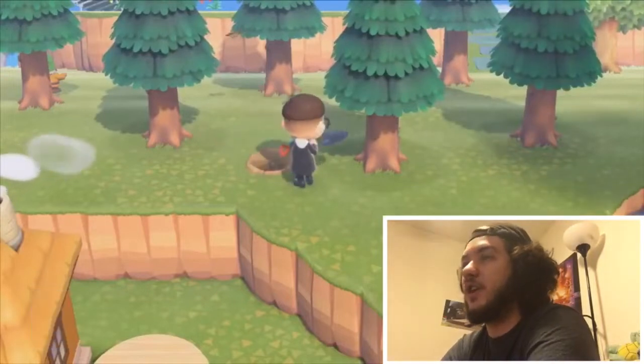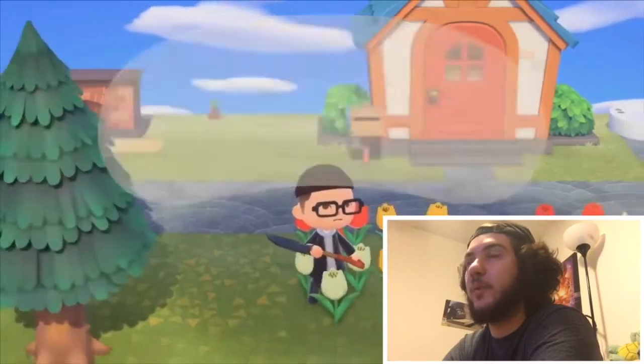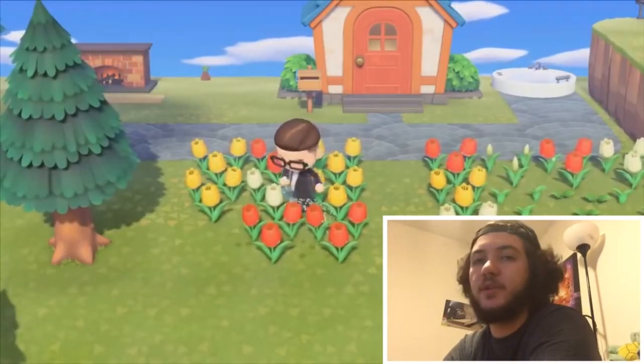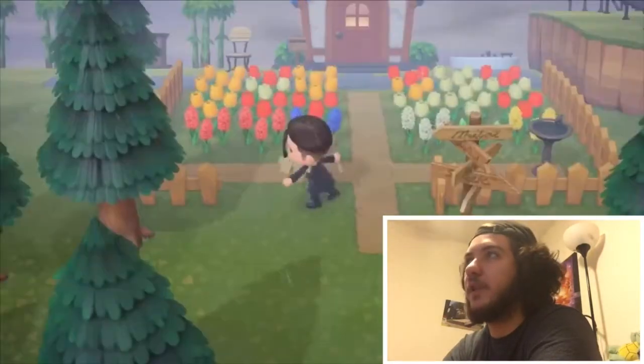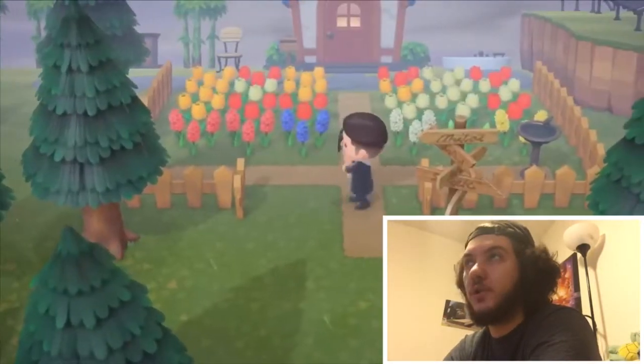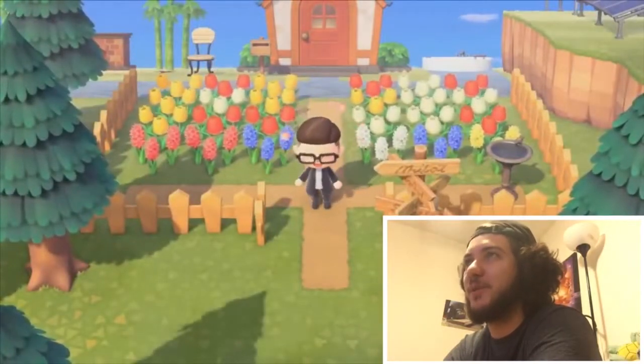And then also you're gonna be able to craft stuff as well — just made a watering can. There's the inventory; apparently you can get up to 40 inventory spots, so that's pretty cool. And then plant and water your flowers, make a little garden, move stuff around, put a fence up for it.